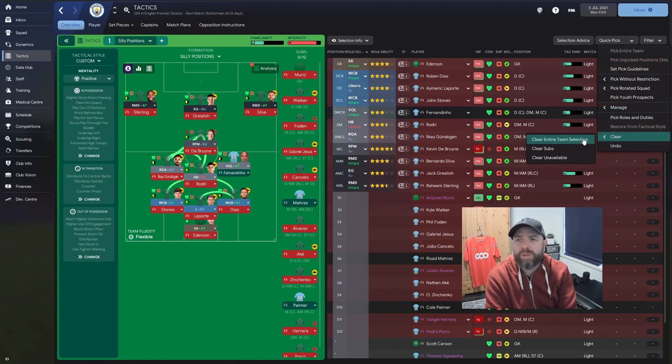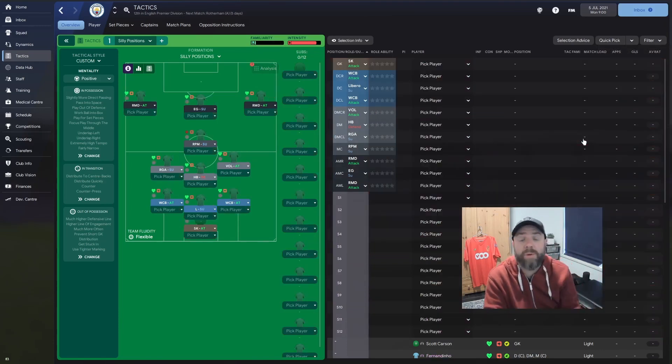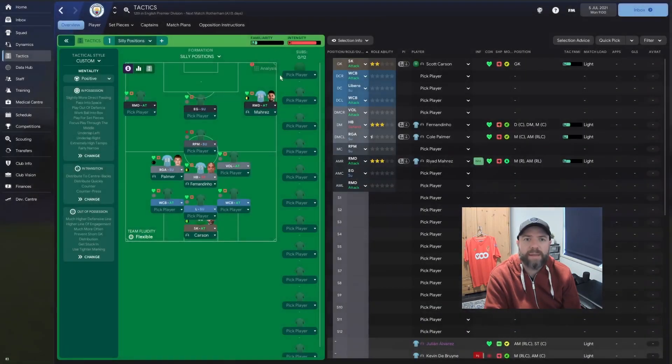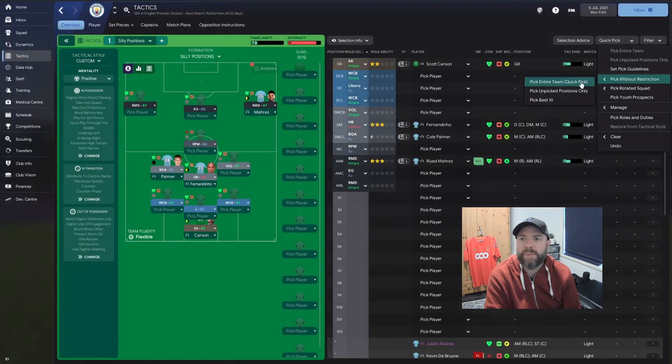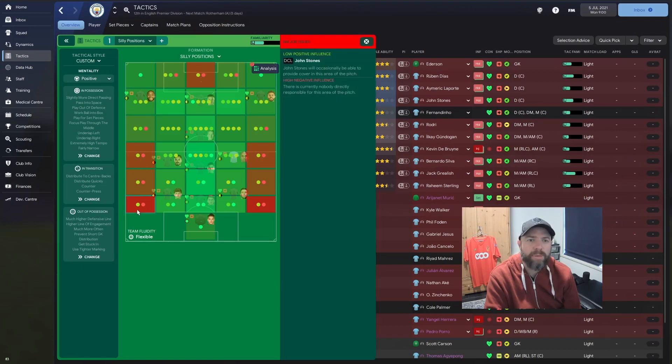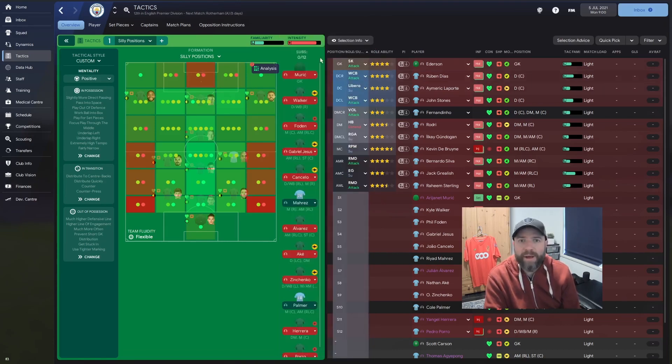I'm not going to put in any instructions — I just want the assistant manager to do whatever he wants, he can try and pick this up. Let's have a look at the analysis. We're really, really struggling at the back here — we have a high negative influence here and here. We're going to struggle down the left and the right, so if they play really wide we're going to struggle. And up front here we're going to struggle as well. I think it could do bits... probably not going to do bits, is it?